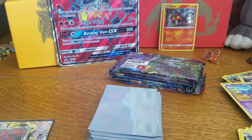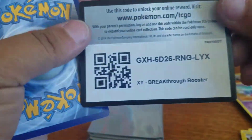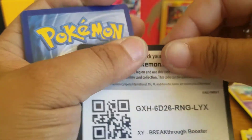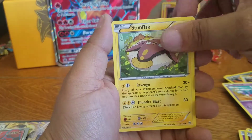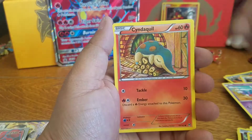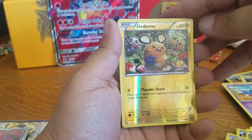I'm going to go from oldest. Breakthrough pack: Snubbull, Stunfisk, Ursaring, Hippopotas, Cyndaquil, Goldeen, Starly, Chespin, Dedenne. And our rare is a Raikou Holo — sweet! I'll put that in a sleeve and set it to the side.